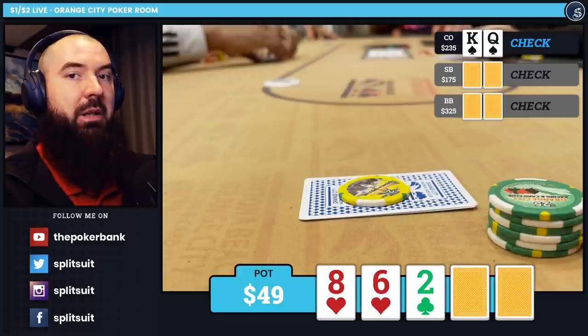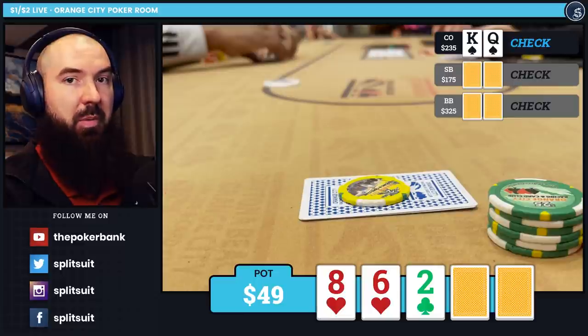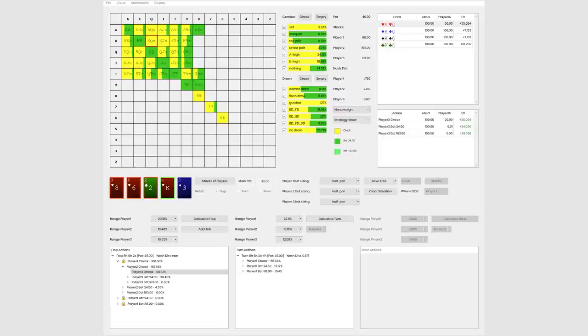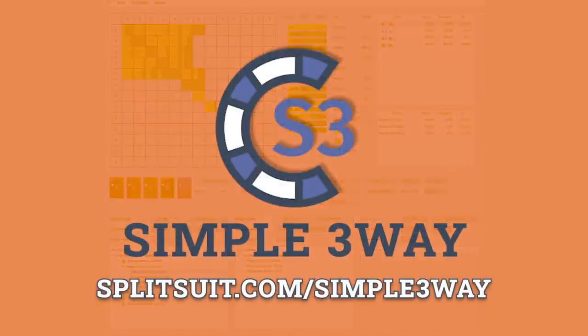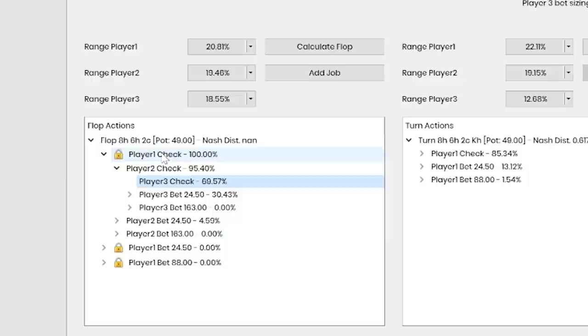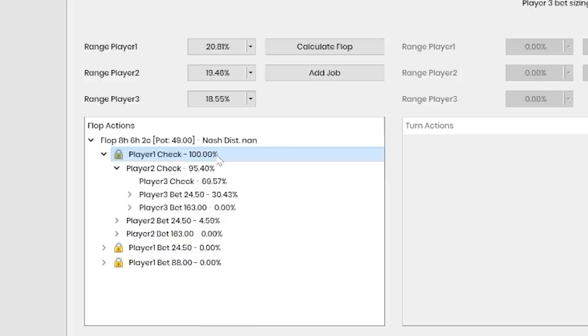One thing that I think is interesting is to start by looking at the solver. Solving in multi-way pots is very, very new and something that previously has not really been an option in the slightest. So this is very, very cool. I want to run you through the simple three-way GTO solver so you can kind of see what it does. I've already set up the entire tree and all the parameters. I decided to node lock player 1 because they did check in the dark — if they're checking in the dark, they put 100% of their hands into their checking range overall.